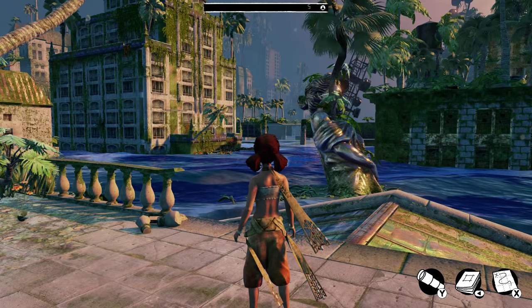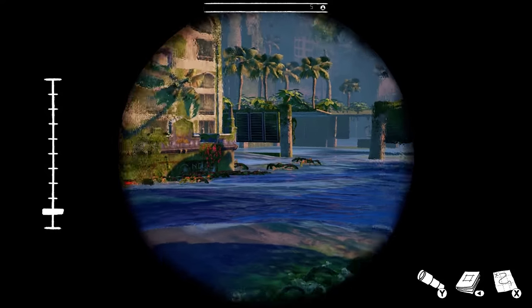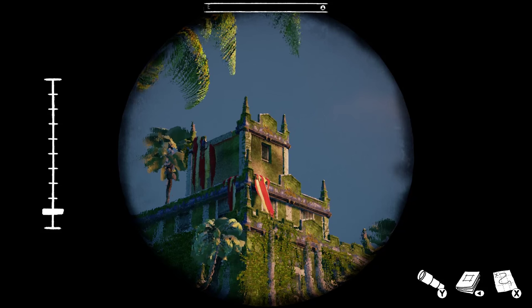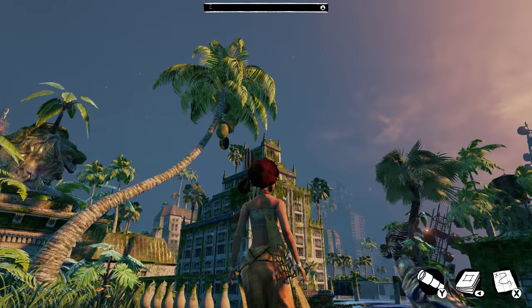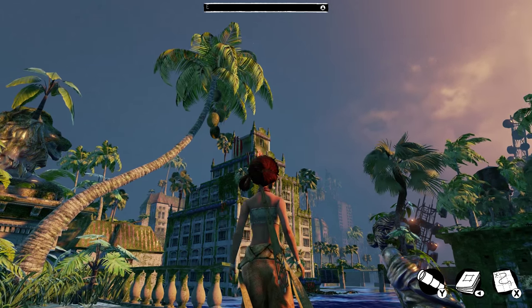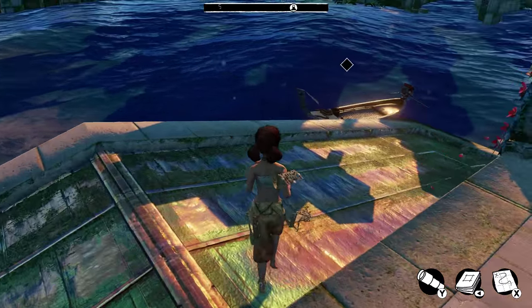To find the supplies that you need, you can use your spyglass. If you look at anything of interest, such as a supply drop, it'll become marked on your map. You can take a look at the map — for me it's completely revealed because I've already finished the game — but when you start, you'll only see what's directly around you or where you've already been. It'll mark supply drops on the map, and then you boat over to get them.